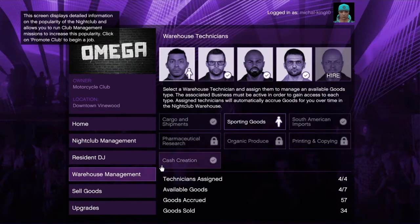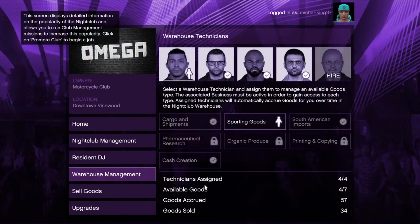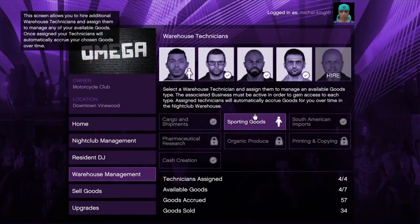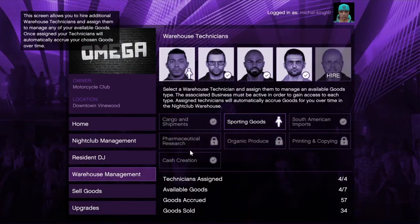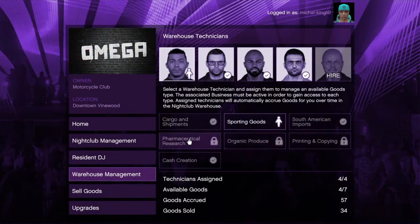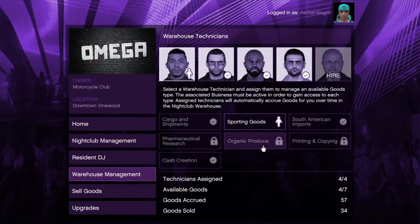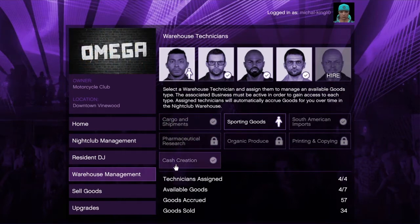Here's how you make money from the nightclub warehouse. You need other businesses. The bunker is sporting goods, the lockup is South American imports, the vehicle cargo, crate cargo, and air cargo is cargo and shipments, the factory is cash creation, and then you have organic produce, pharmacies, and printing and copying — do not get these. You also get pharmaceutical research, which is the lab, which I haven't got yet. So I've still got one to hire.